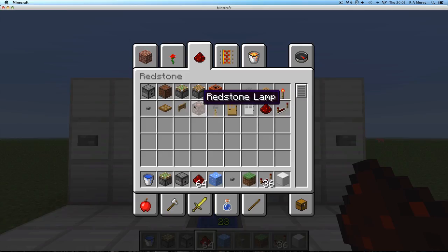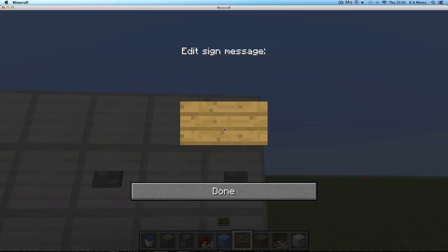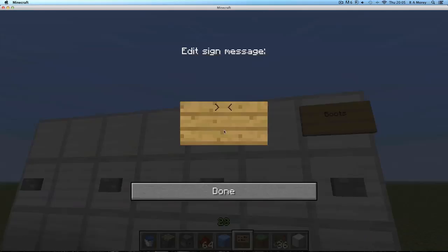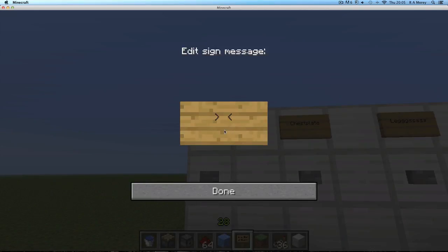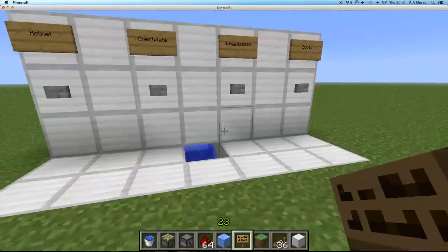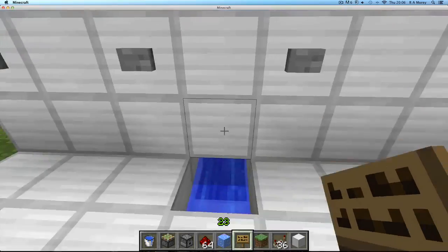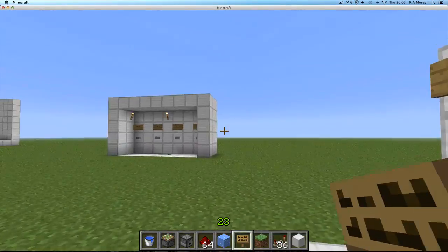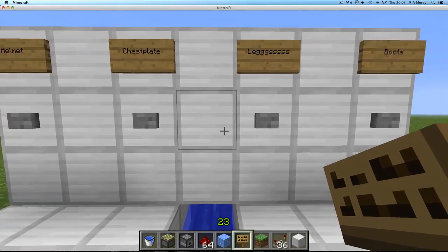I'm just going to add the signs. Boots, legs, chest - I always split that - and helmet. So now we have our labelled vending machine. You can make it look nicer if you want by adding sides and a top, or change it however you fancy. Thanks for watching - if you liked it, then like it, and subscribe if you like. Goodbye for now.